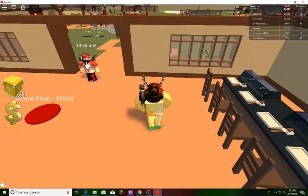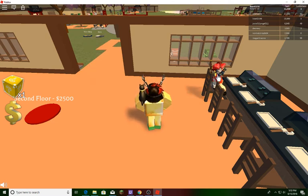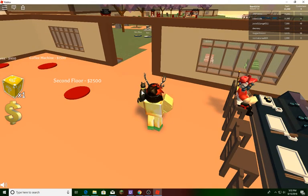Customers find seats and I click on them to serve. One customer wants a specific roll, so I give it to him and wait for him to eat.